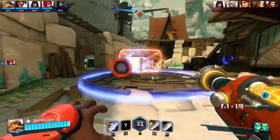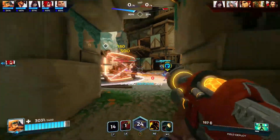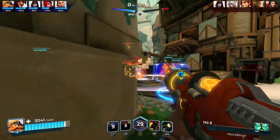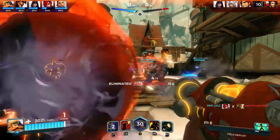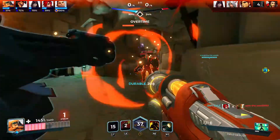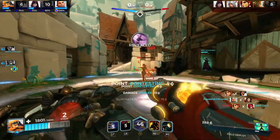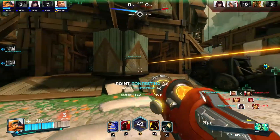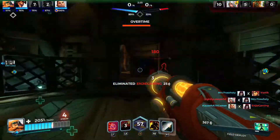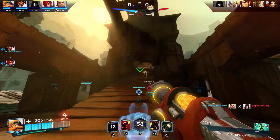The thing about using his dash is that you should use it for both attacking and escaping. I find that people use dashes just for escaping. We're winning this easily — I'm not even trying. And I can't miss with my turret, so there's an elimination.